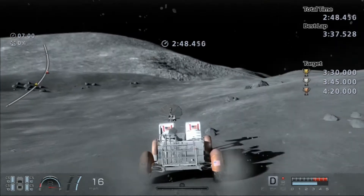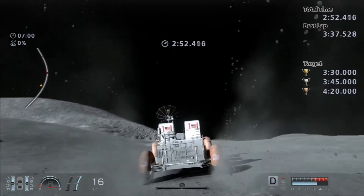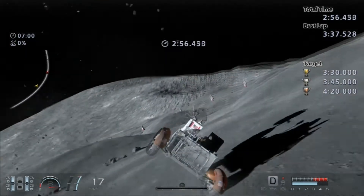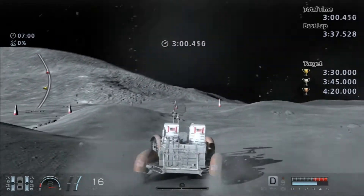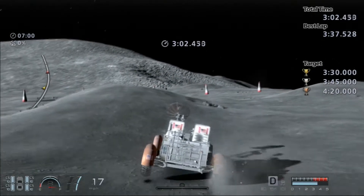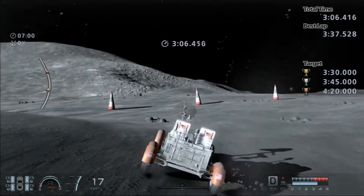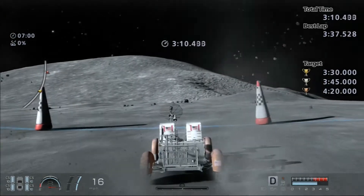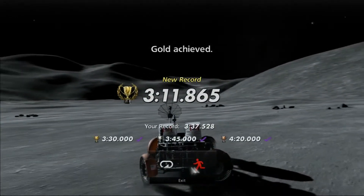There's no real strategy to this one. If you take a look at the path that I took — I thought I flipped over there too, apparently I didn't — just watch the path, that's really all there is to it. Be careful for anything that's on the ground and steer around it if you can. There might be an alternate path that works better for you; this is just the way I was able to accomplish this and get a gold.